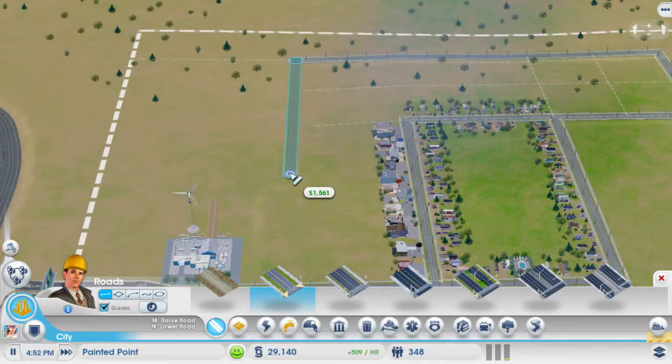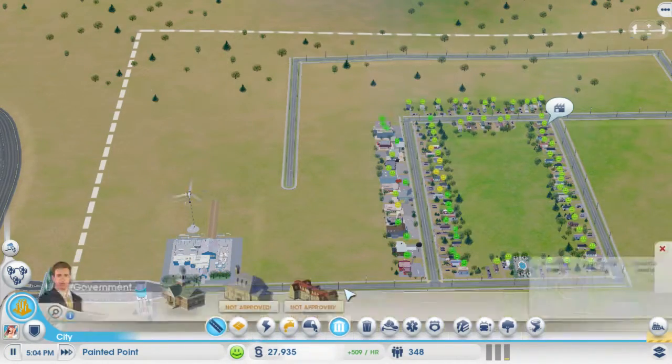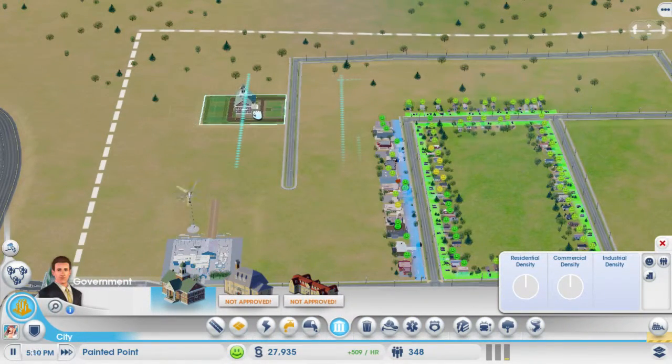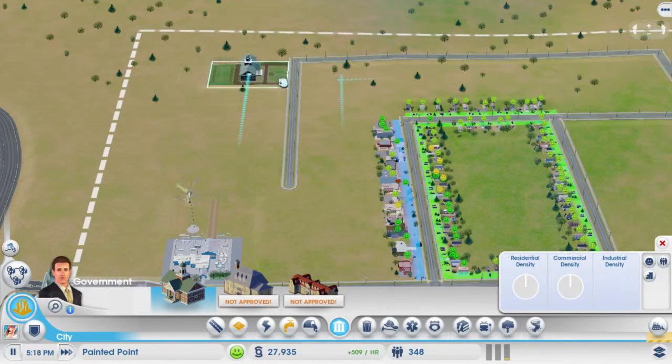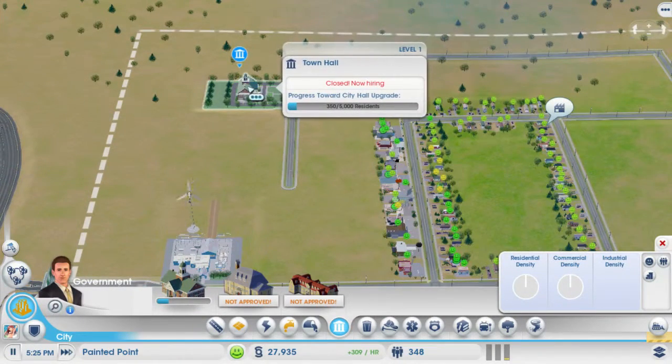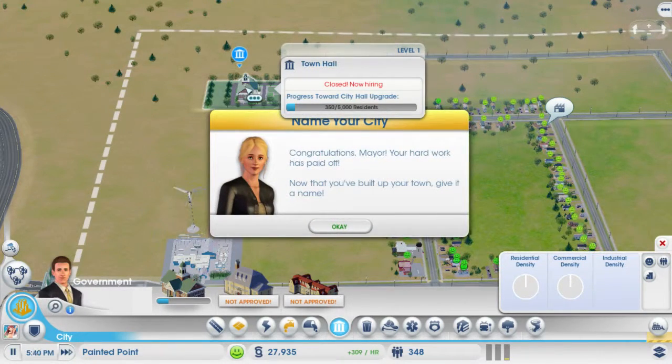Holding down shift will make it go on a straight line — I should have been holding down shift that entire time. But oh well. And we're going to put the town hall up here. Maybe right about here because we've got to expand on it. It will upgrade once we hit 5,000 citizens — we're at 350 already.